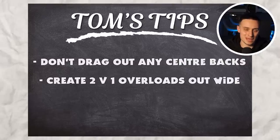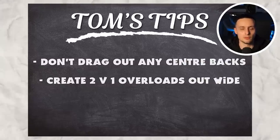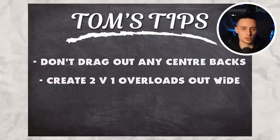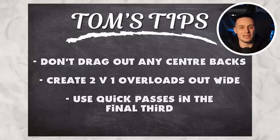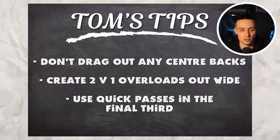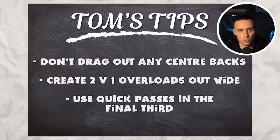Tip number two is to use the right mid and right forward, and the left mid and left forward, to create 2v1 overloads. That is why this formation is so good — you get overloads on the right and the left, pick up nice pockets of space out wide, and then create the chance. Tip number three: use quick passes once you've got in from out wide, because you'll create an overload again — the same as the 4-3-2-1 with three forwards in on goal.